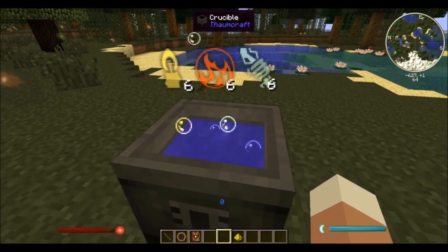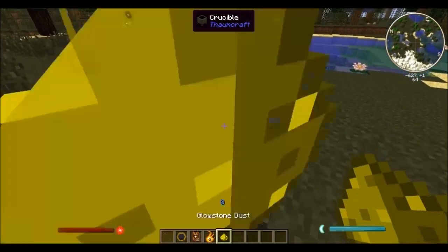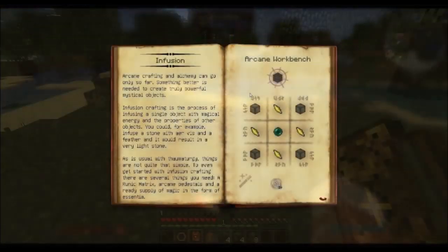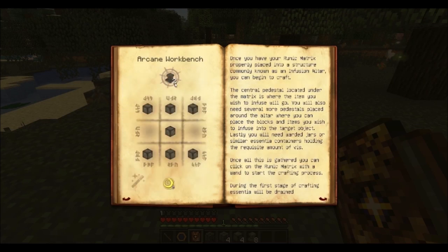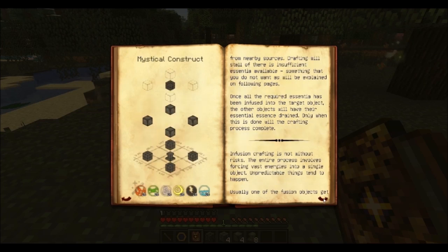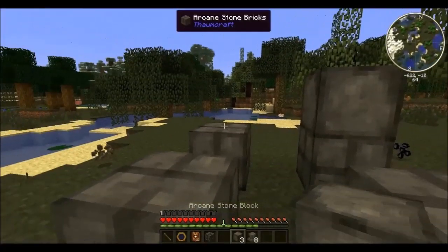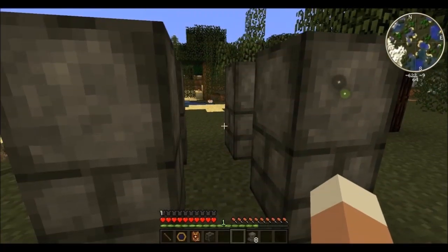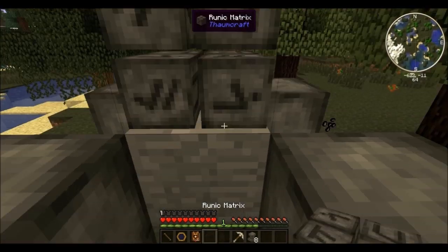Beware that if you wait for too long with adding the catalyst, you may lose some of the aspects within the crucible. Next up we should have a look at the infusion process within Thaumcraft 4. This multi-block structure consists of a runic matrix, some arcane pedestals and other arcane stone blocks. Check your Thaumonomicon for detailed information on how to craft those. Place some arcane stone bricks and normal arcane bricks as a foundation, an arcane pedestal in the center and the runic matrix one block above.